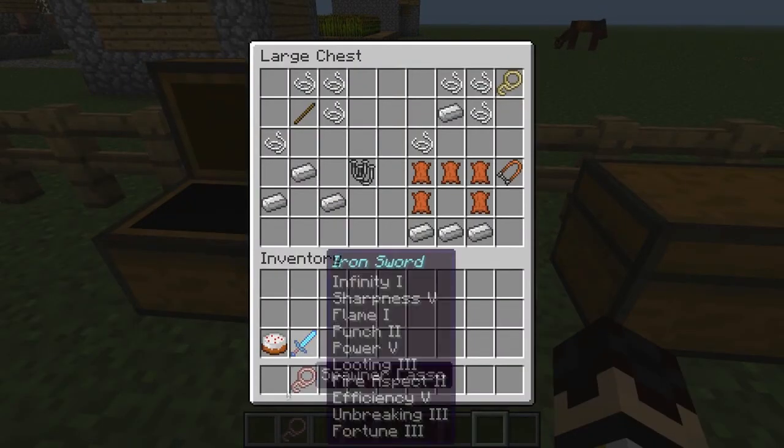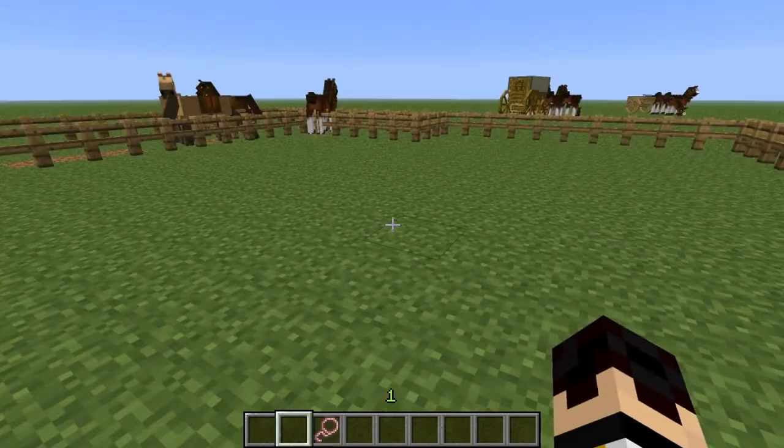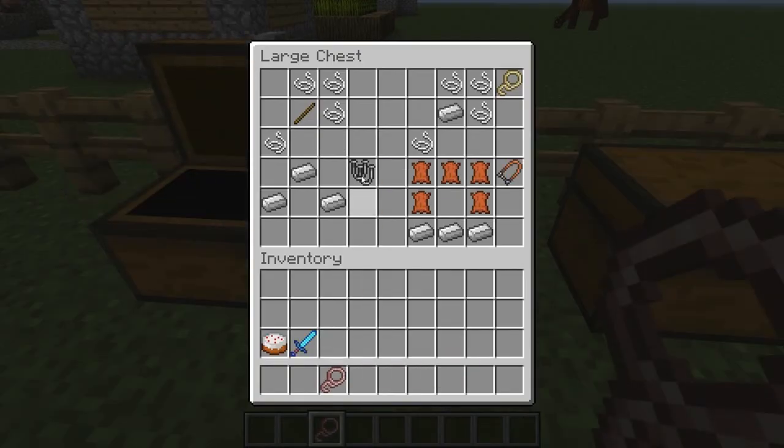Here are some crafting recipes for the beginning. This is the spawner lasso — this is where you spawn your horses. Just an example — and that's how you do it.